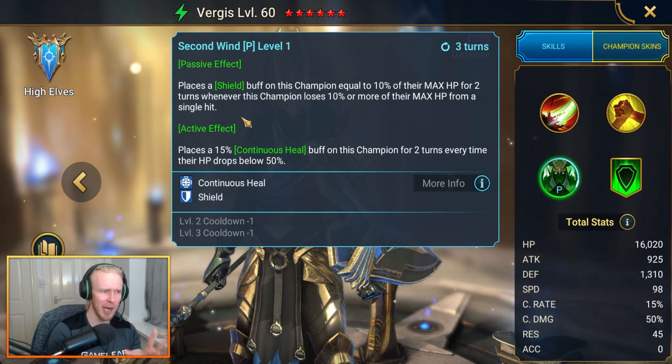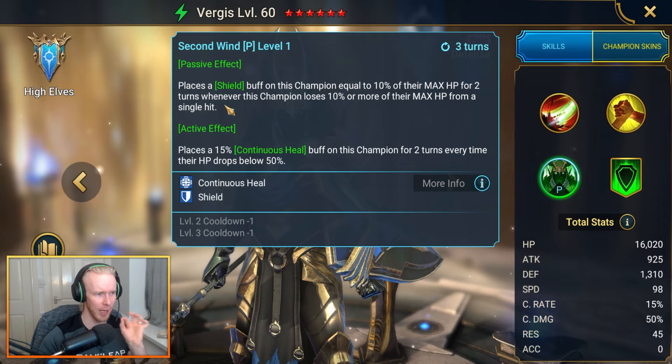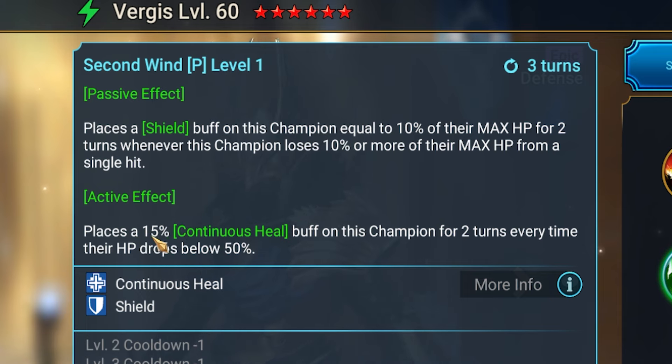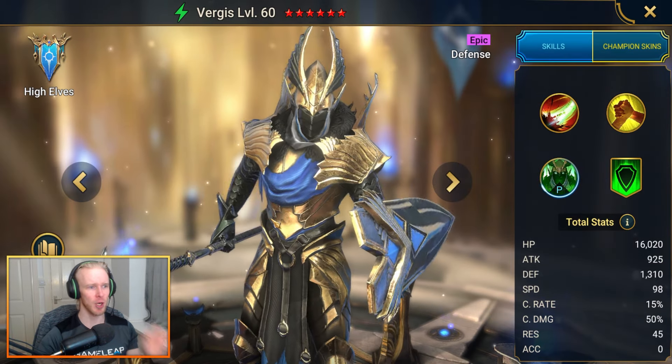You want to let the Scarab actually hit you enough to proc this passive. The active effect that can proc every single turn when fully booked is: place a 15% continuous heal buff on this champion for two turns every time their HP drops below 50%. This passive is just going to keep you alive.